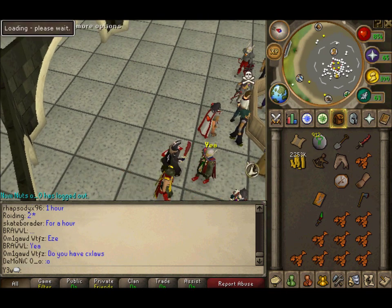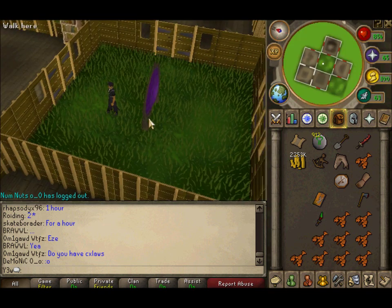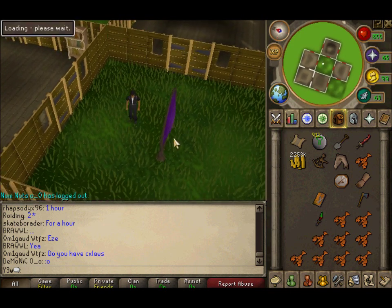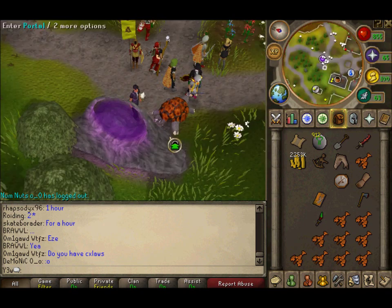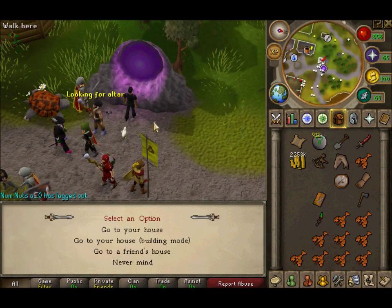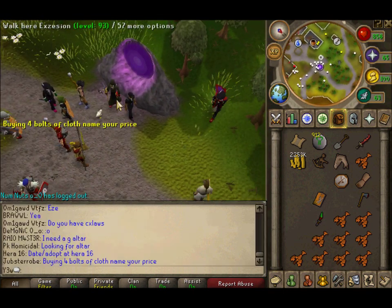To get there, I go to world 31 — that's like my home world anyway. If you don't have the construction level like I don't, then you just go to Rimmington and wait for a house with a teleport.